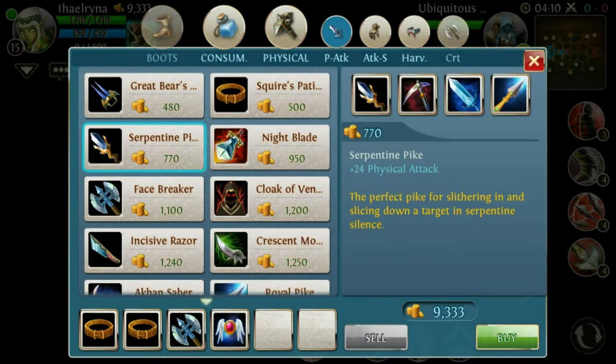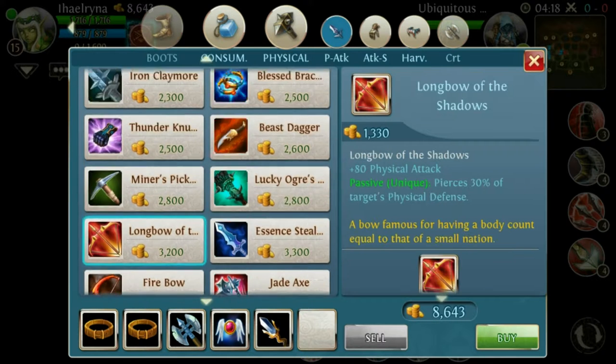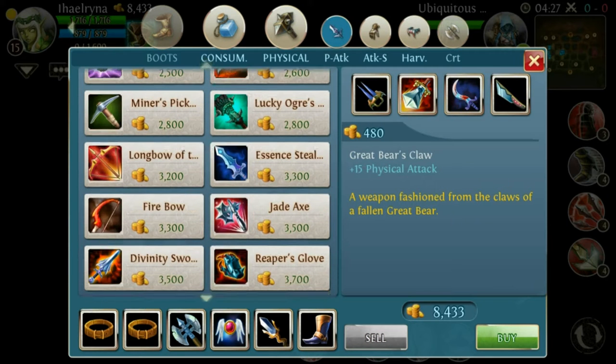Then buy the Serpentine Pike to upgrade it into the Longbow. Just buy one of those, and if you have enough money, upgrade those bow items. If you have around 300 gold, just buy the boots. Then if you have enough money for the Longbow, just buy the Longbow.